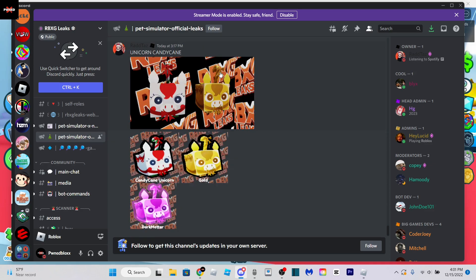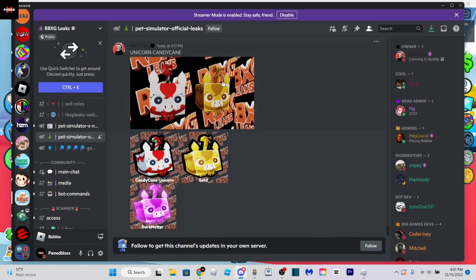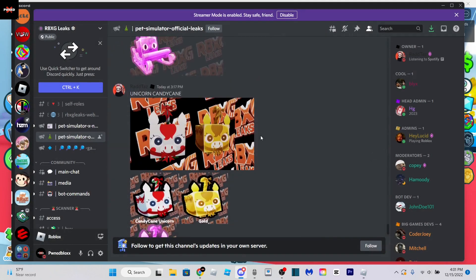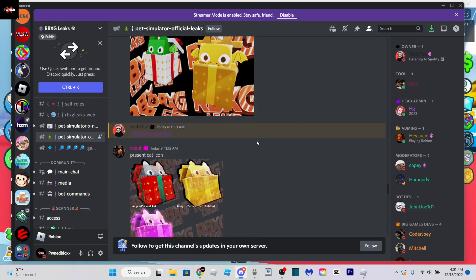And then the most recent one we've gotten leaked, which was only around 45 minutes ago, was the candy cane unicorn. This one also is a really sick looking pet. Honestly all of these pets look really, really sick and I can't wait for them to come to the game.